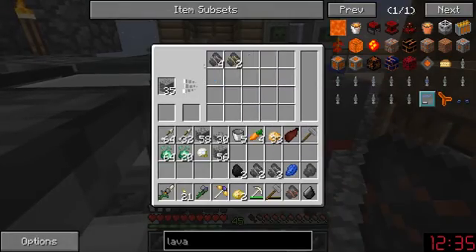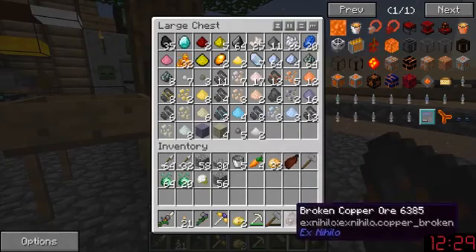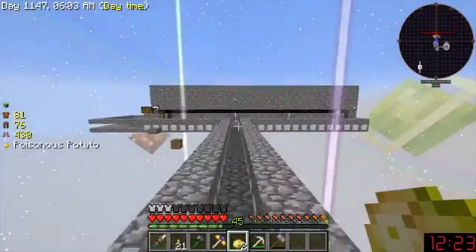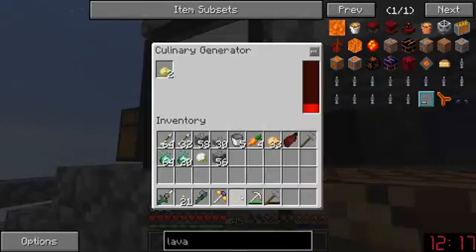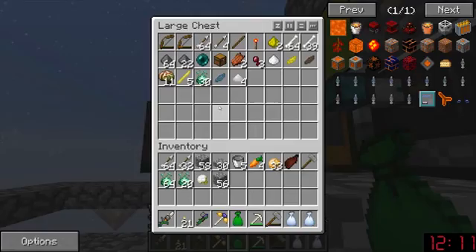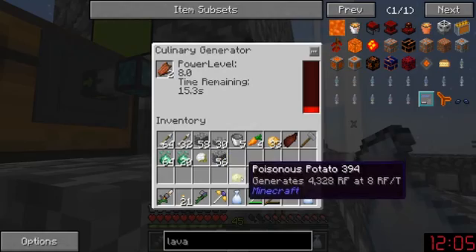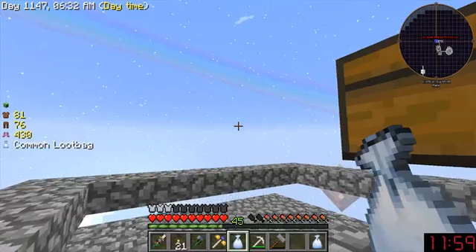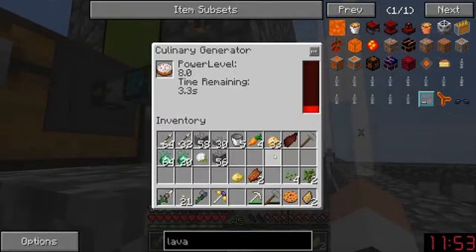Where are my diamonds? Maybe the mobs will have some diamonds for me. Diamonds, diamonds — nope, a cake. Maybe I should just start placing pretty much any food I can find in there. I'll have to settle for the leaf thing you guys were talking about a while back.